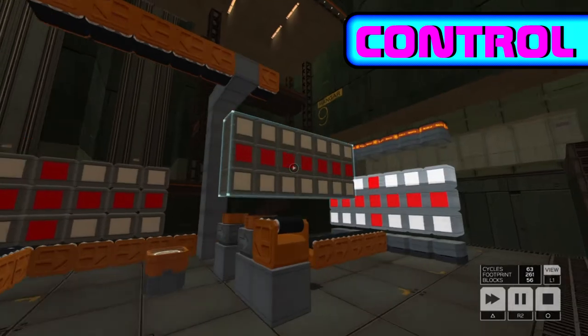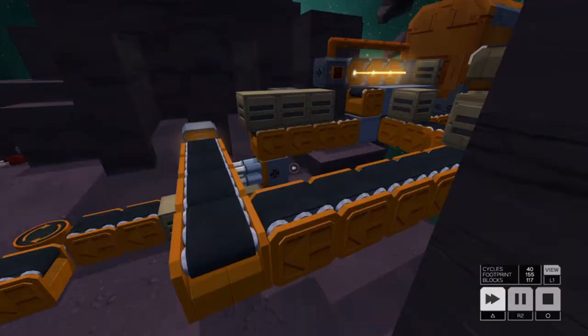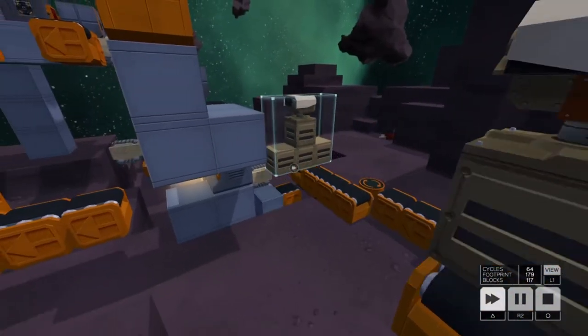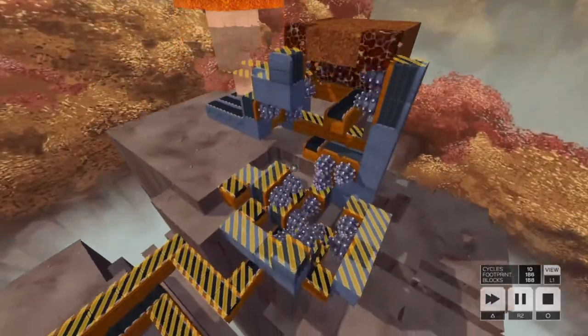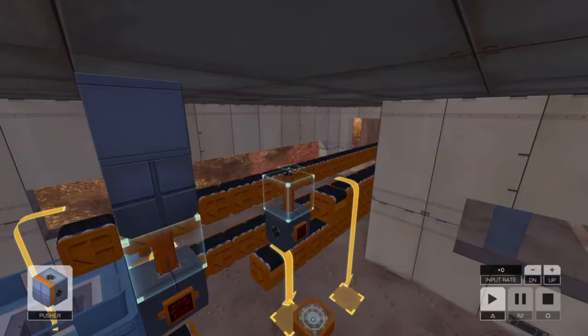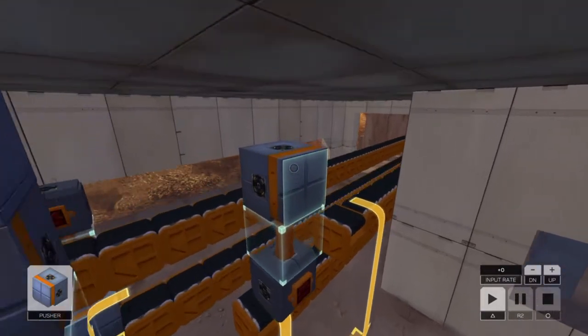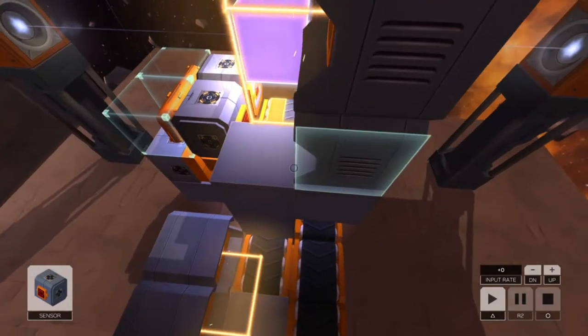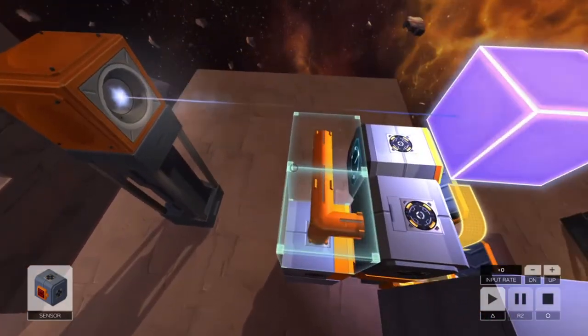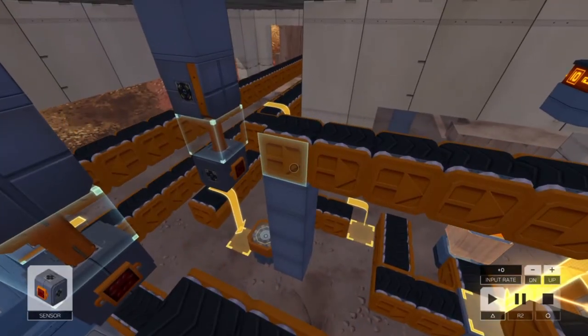The controls on the PS4 are suitable. You wander around using dual sticks as you would in your average FPS. You can hover up and down with the face buttons, and there's a two-layer wheel where you can easily access all the parts. I never got completely comfortable with placing the blocks though, which are laid down with R1, rotated with L2, and deleted with R2.